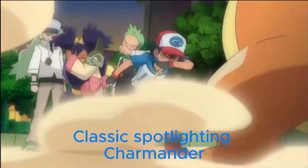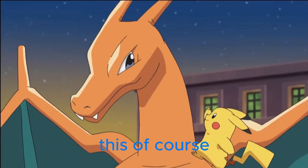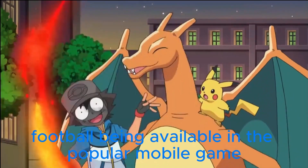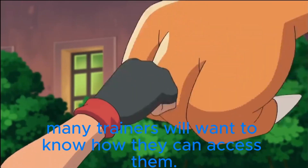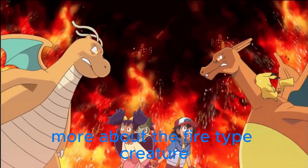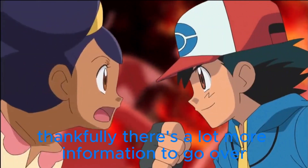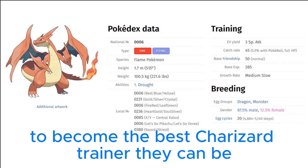With news of the next Pokémon GO Community Day Classic spotlighting Charmander, many players have become deeply invested in this beloved creature. This brings attention to Charizard and its two mega evolutions — both being available in the popular mobile game, many Charizard fans will want to know how to access them. In addition to wanting to know how to mega evolve their Charizard, many players want to know if either mega form is more powerful than the other.